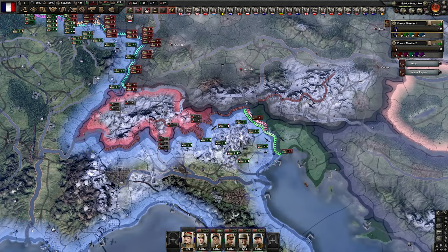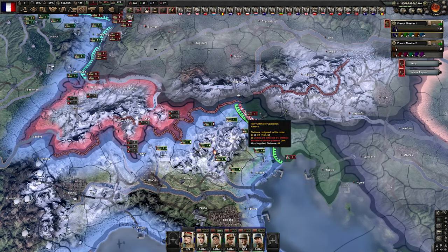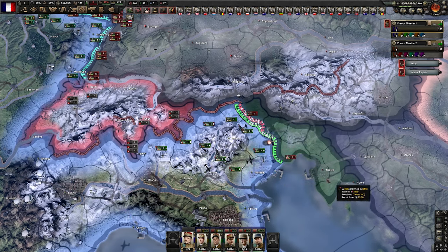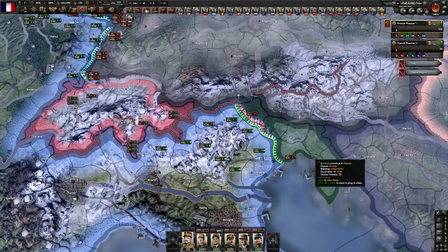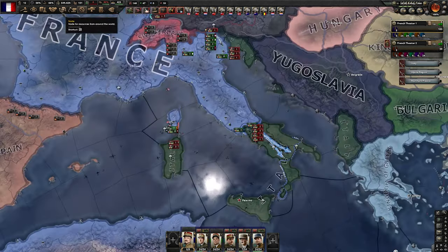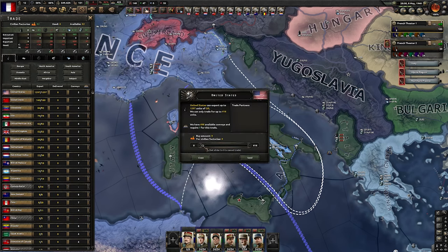The Germans will eventually send help down to Italy, and that's why we want to stop them here — this is a pretty fair and easy front to defend. Getting to Trieste may be useful to capitulate Italy, but it's a bit more difficult to defend. By the way, we are out of fuel completely because I forgot something very important: at the beginning of the war you should dedicate 10 civilian factories to buying oil from the United States.